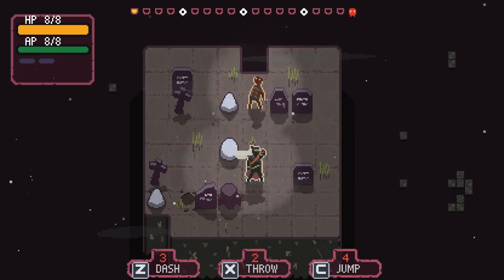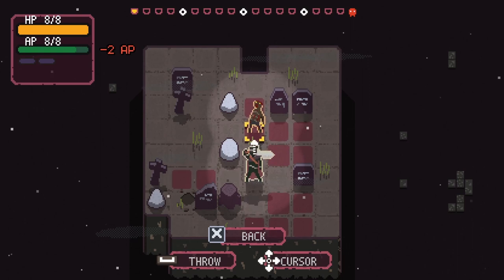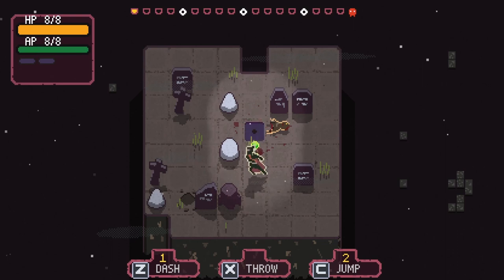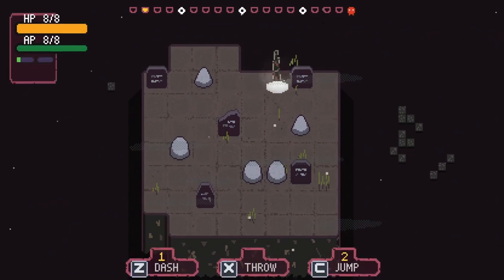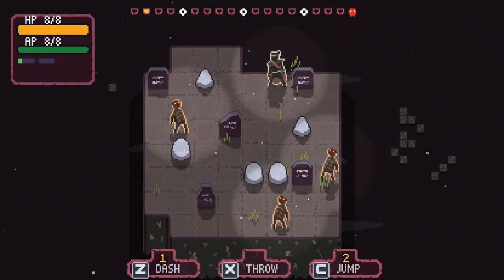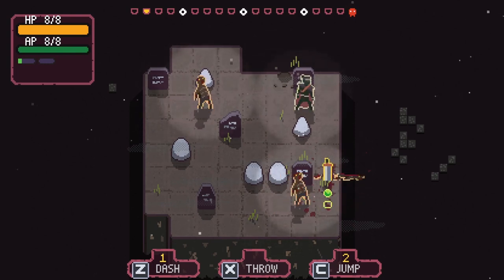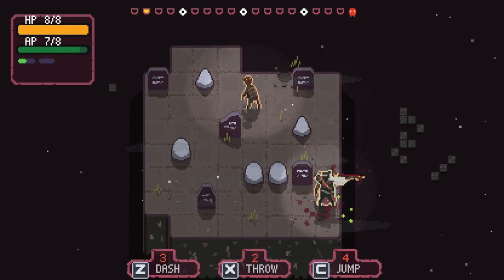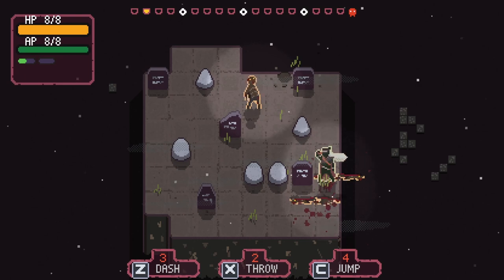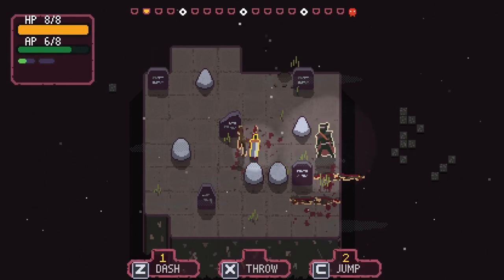We have a dash and a throw — we can throw a certain number of times. It costs two AP and we have eight AP, so we can throw our sword. We killed one — do we get our sword back? I hope we get our sword back. Rain of swords — not sure. We can dash, it seems like a rook-style dash. We can dash all the way over and get our sword — okay that just straight-up kills and then we get our sword back.